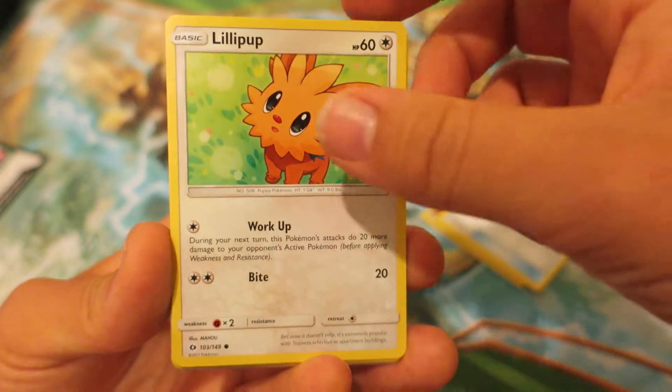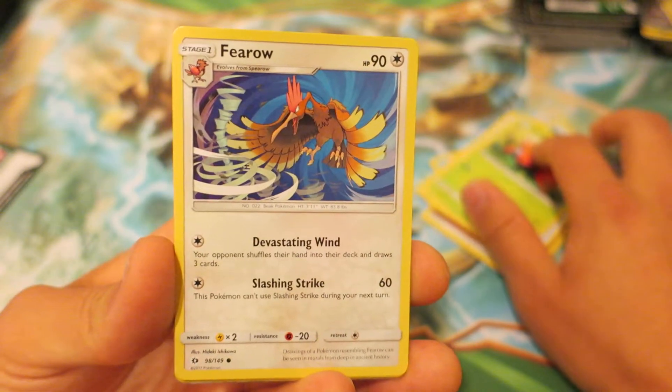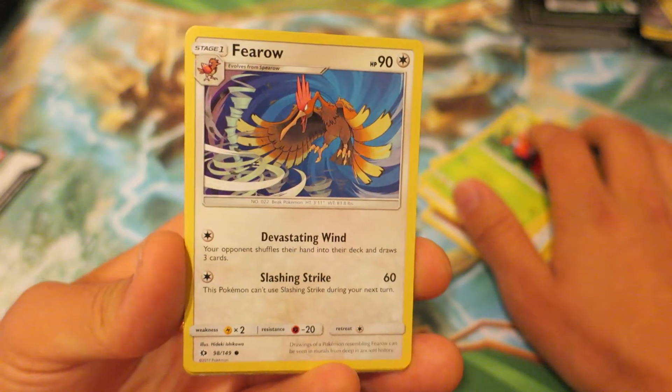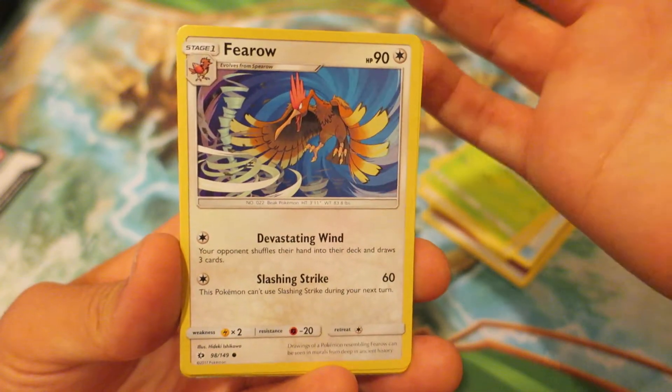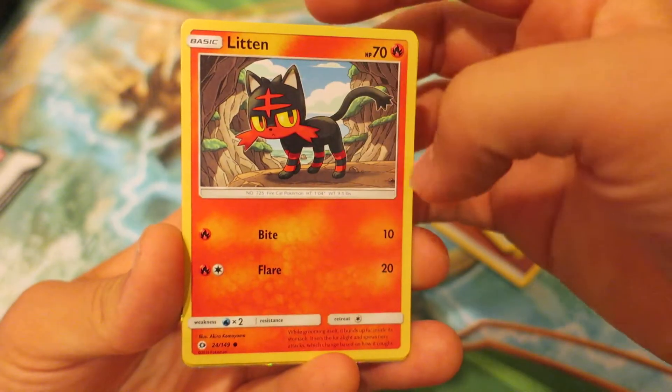We follow things up with the dog Pokemon Lillipup. After that, we have the Gen 1 Bug Pokemon Paras. After that, we have everyone's favorite bird Pokemon Fearow, who of course evolved from Spearow — that whole moment in the very first Pokemon episode with Ash and stuff. We have the fire type Pokemon Litten right here.